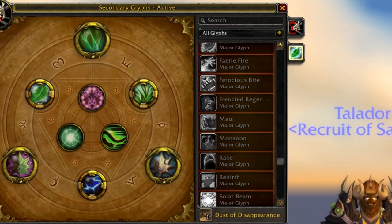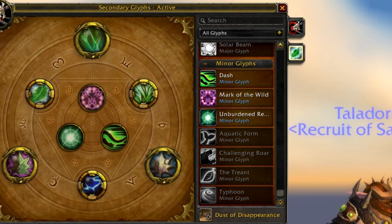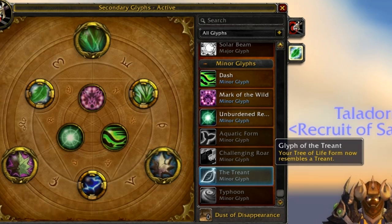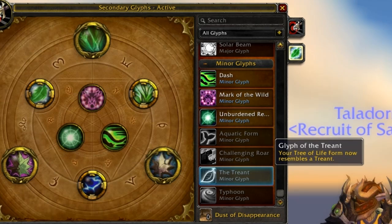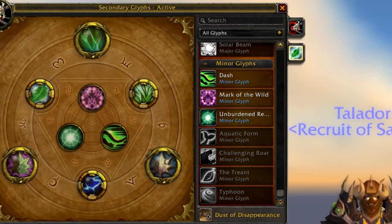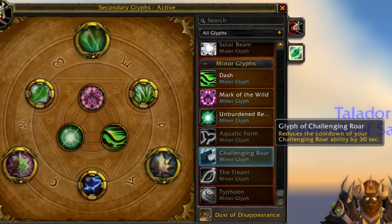As far as what I would pick for PvE, I would grab Glyph of Innervate, Glyph of Wild Growth, and Glyph of Healing Touch as my personal choices. If you don't like any of those, I would recommend picking up Glyph of Rebirth in their place. For Minors, the aesthetic one is the Treant form, and I would recommend Dash, Mark of the Wild, and Unburdened Rebirth - simply because Unburdened Rebirth is the only good Minor, Mark of the Wild is more important than the rest, and Dash is helpful for when you need to move quickly.